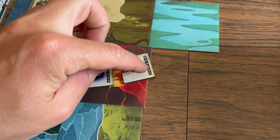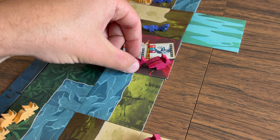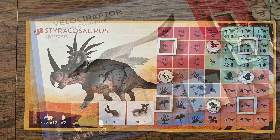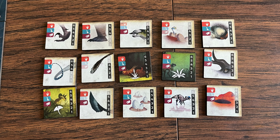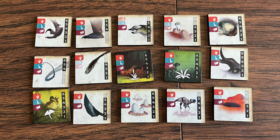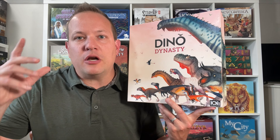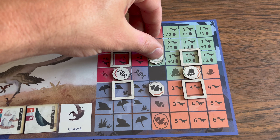Morph tokens are added as extreme conditions generate opportunities for dinosaurs to morph. The compete die is rolled and the indicated number of morph tokens are placed on the event biome from the morph bag. A player can collect one as a free action at the end of their turn if they have a herd in an event biome with a morph token. Each dino board may have one or two pre-printed morph tokens and can hold three total. Morph tokens add bonuses to herd size, movement, eggs in a nest, or performance in different biomes.